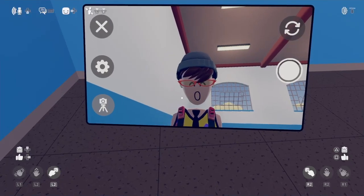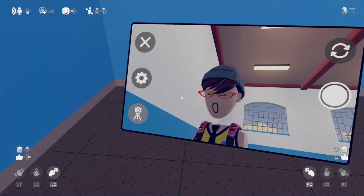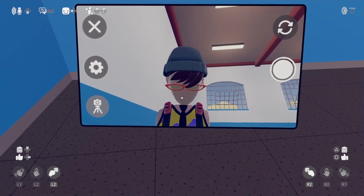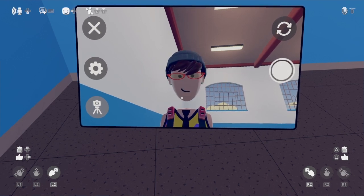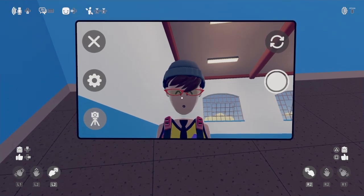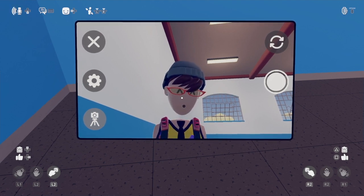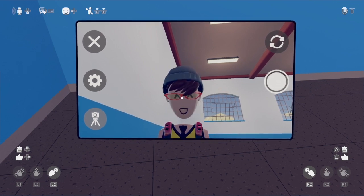Hey guys, Baxter here. I am going to be creating a race game in Rec Room in 10 minutes. Here are the rules: I can't go over 10 minutes. I can do it in less than 10 minutes, but I probably won't because 10 minutes still isn't really enough time. I cannot start out from an already existing template, so I have to create everything on my own, but I can use other people's inventions.